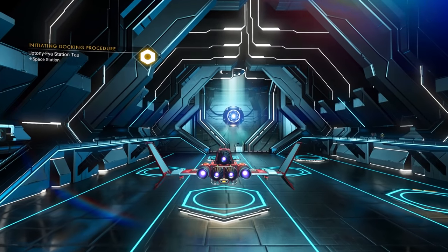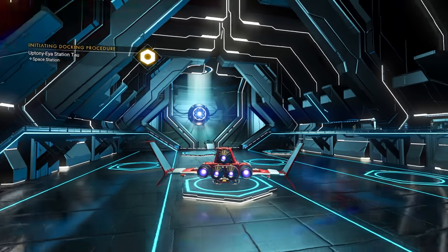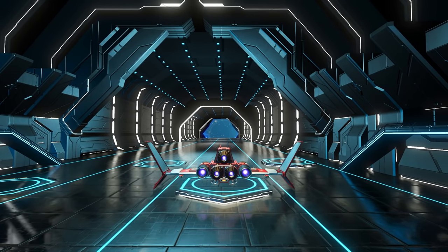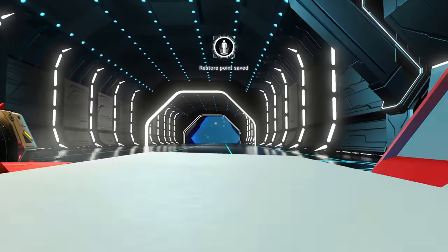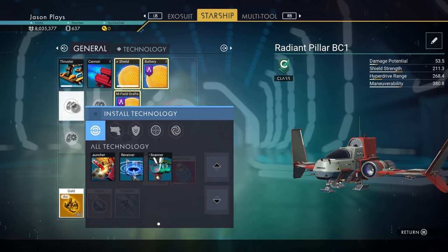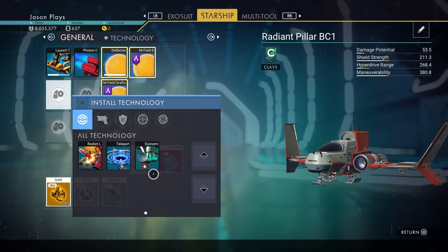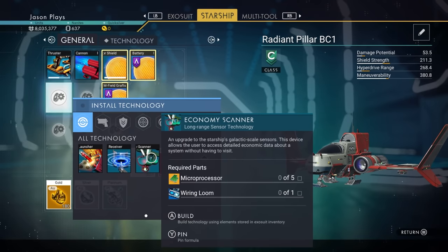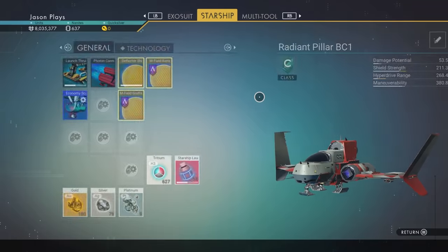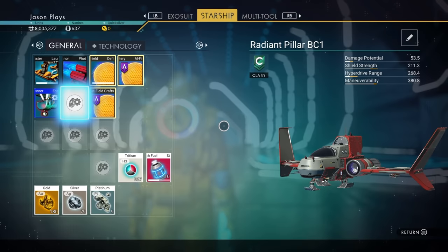Once you get to the Space Station, there are a couple of things you're going to be getting from here. We have to come here no matter what because this is where you're going to get your settlement maps — those are a brand new thing in No Man's Sky with the Frontiers update. The other thing we're going to need: go over to your Install Technology menu, which is X on Xbox One or Square if you're on PlayStation. Once you have all of that, you can see we have our Economy Scanner right here — we can install it, but we're going to need five microprocessors and one wiring loom.